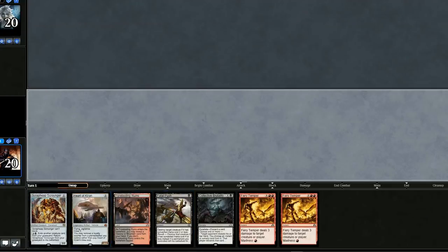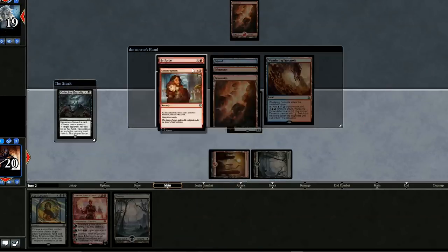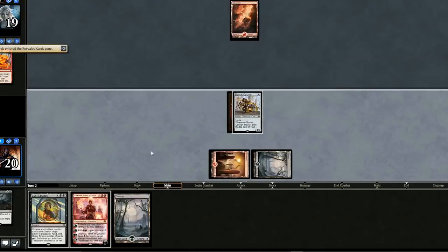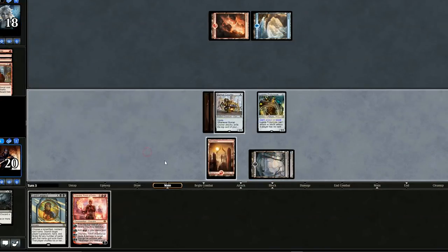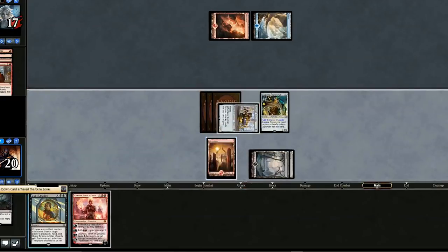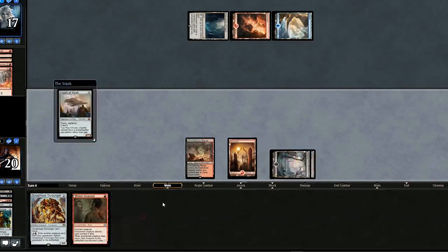One land hand — can't keep that. Mulligan. We'll keep this, put this on bottom, and swing in with this little guy. Let's look at our opponent's hand — we need to be worried about this. Let's get rid of Magma Spray and swing in. Let's drop the Prototype — will they try and kill it? Let's risk it, since we can sac it. But if it wastes too long, we'll just use Lost Legacy next turn. They do go for it now — let's just sac the Prototype.